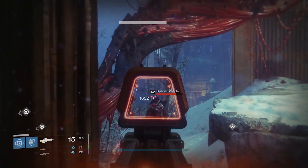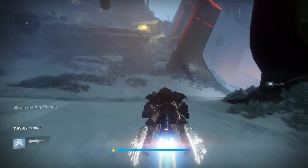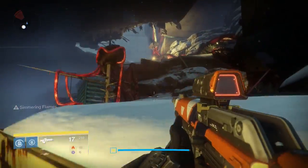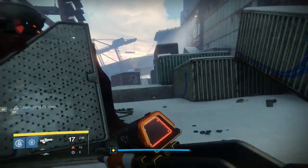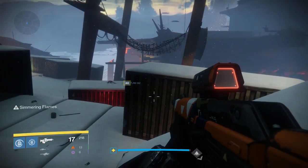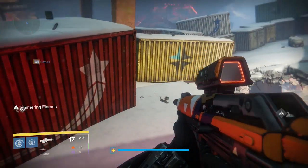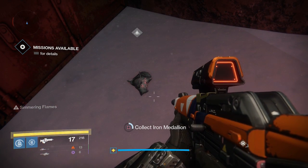For the next Iron Medallion, what we want to do is we want to go to Giant's Husk, which is the large freight ship. You want to climb up these rocks to the overpass, which is part of one of the missions in Rise of Iron. What we're looking for is the first crane just on the left here. If you drop down here and to the right, there it is hiding in the corner.